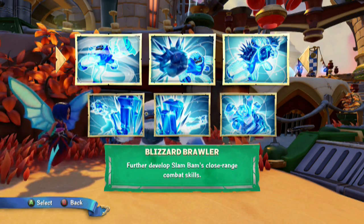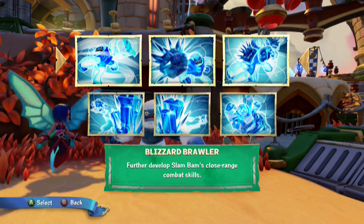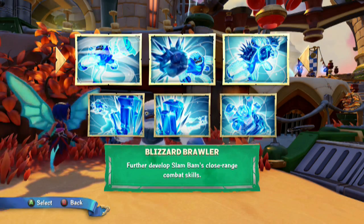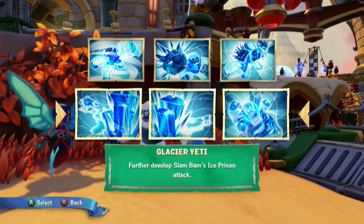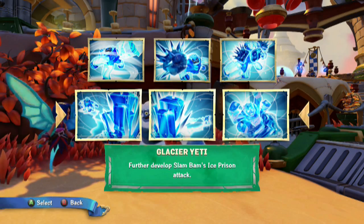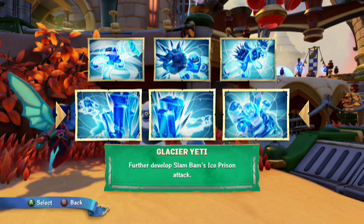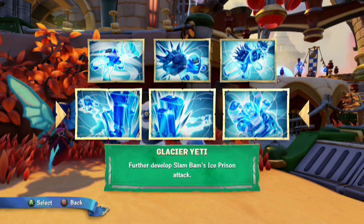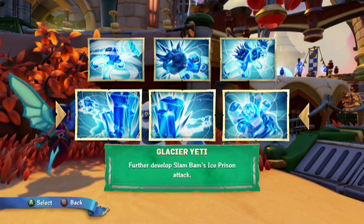And that last upgrade you see highlighted there — plus 40 armor. Then in Giants, his Series 2 pose, we actually had him geared out in that armor suit, which would deter people from taking Glacier Yeti because it doesn't match the figure. So what we're gonna do here for Elite Slam Bam is actually take Glacier Yeti. And I cannot tell you how great of a path this is — same thing applies for Chill with some of her lesser-ventured paths.